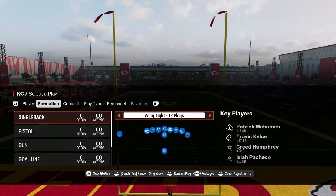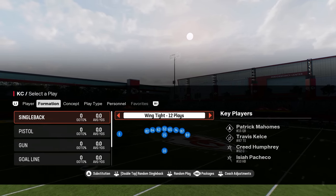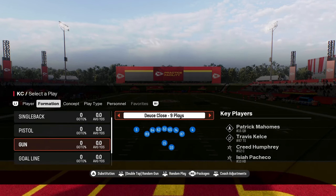In this video I'm going to be going over the best playbook in Madden 25. It is out of the Indianapolis Colts offensive playbook. The reason that this is going to be the best day one playbook that you should be using is because it has the best shotgun formations in the game.